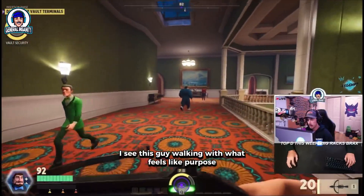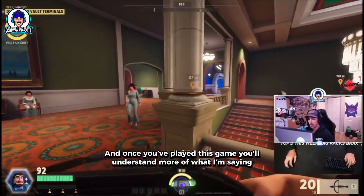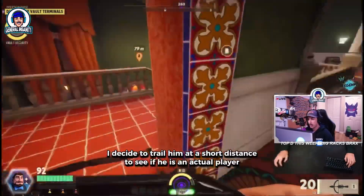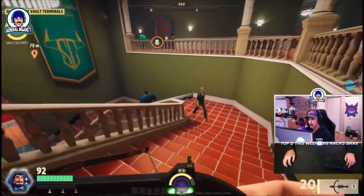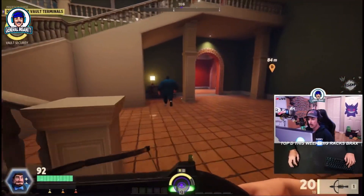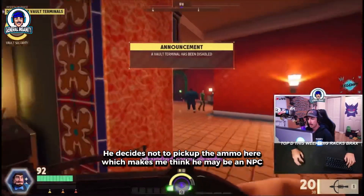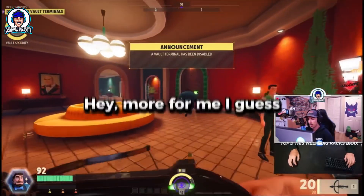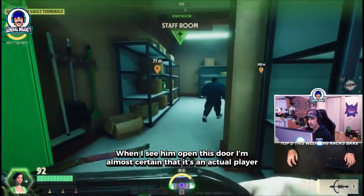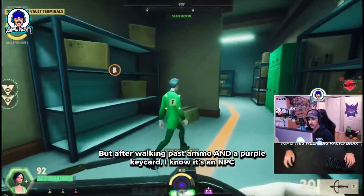I see this guy walking with what feels like purpose — and once you've played this game, you'll understand more of what I'm saying. I decide to trail him at a short distance to see if he's an actual player. He decides not to pick up ammo here, which makes me think he may be an NPC. Hey, more for me I guess. When I see him open a door, I'm almost certain it's an actual player, but after walking past ammo and a purple keycard, I know it's an NPC.